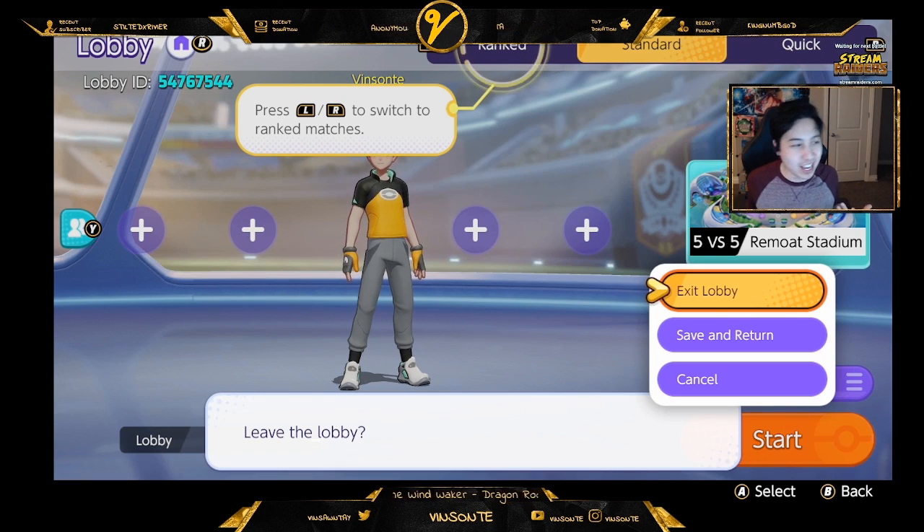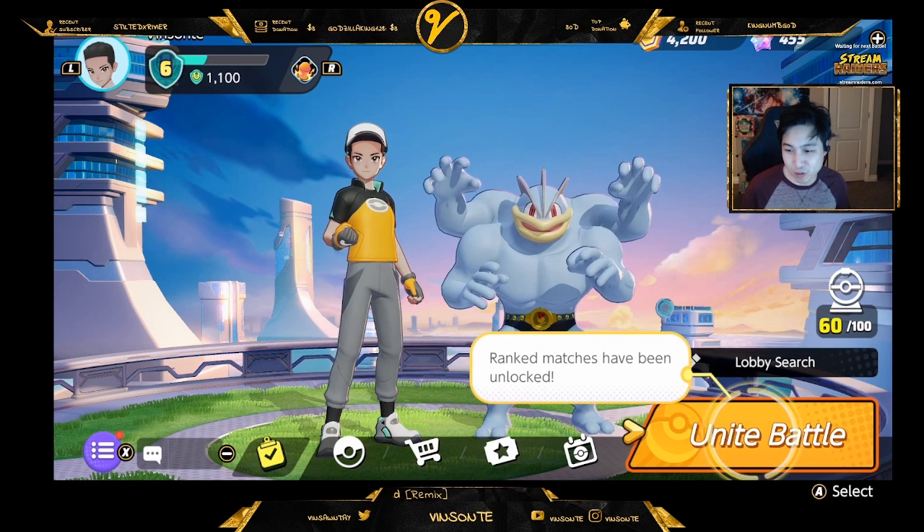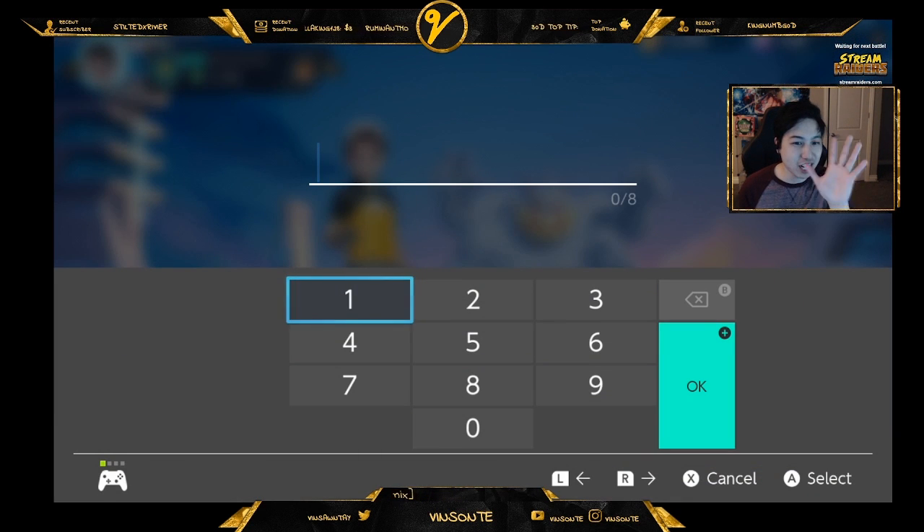So if your friend list is full or you just want to play with people like on stream, you can exit the lobby and you'll see there's a lobby search button right here. You click that, put in the lobby ID, and then they can join via that way.